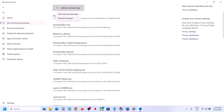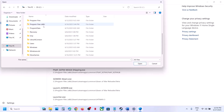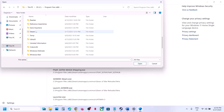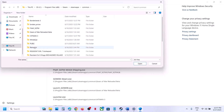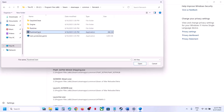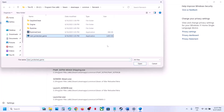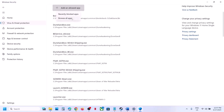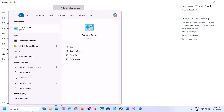Click Add an Allowed App, then Browse All Apps and go to the game installation folder on C drive. Open Program Files, then the Steam folder, SteamApps, Common, and the game folder. Select all exe files including the runtime client, and add Start Protected Game exe. Then click Browse All Apps again, open the runtime folder, Binaries, Win64, select the exe file, and click Open.